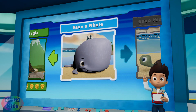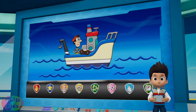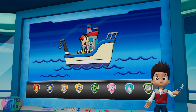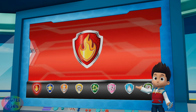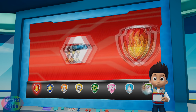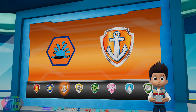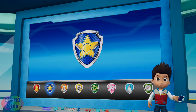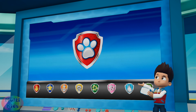Paw Patrol to the lookout! Captain Turbot has a super strong whale rope to save the whale, but it fell in the water! We have to get it back to him! Marshall needs to get to the whale and use his water cannons to keep the whale wet! Zuma can dive deep under the water to get the super strong whale rope and bring it to Captain Turbot! Chase can use a siren to keep the birds away! Paw Patrol, let's save a beached whale!